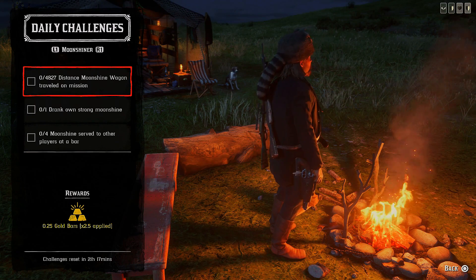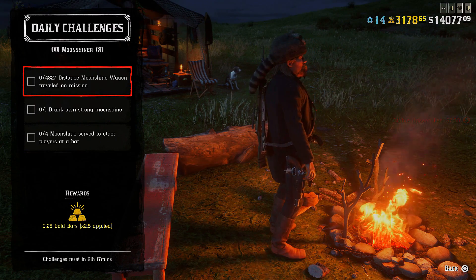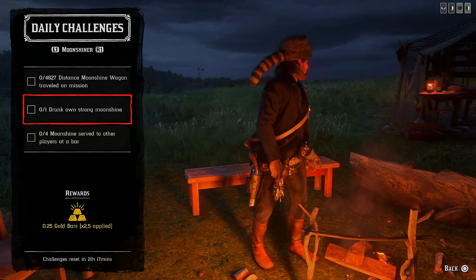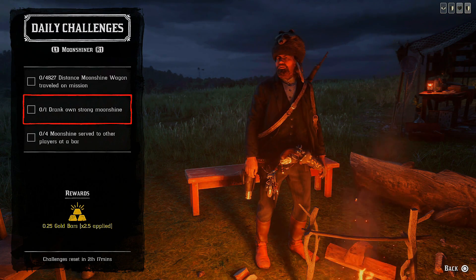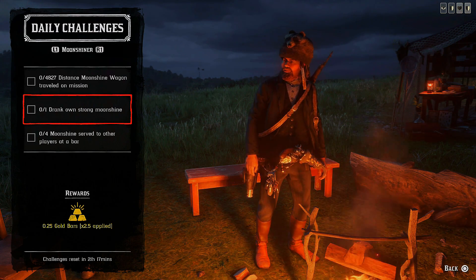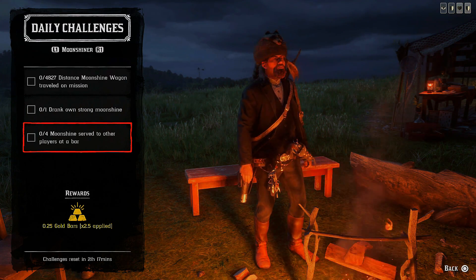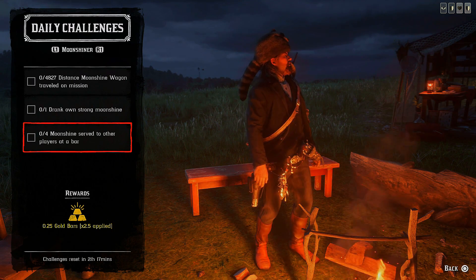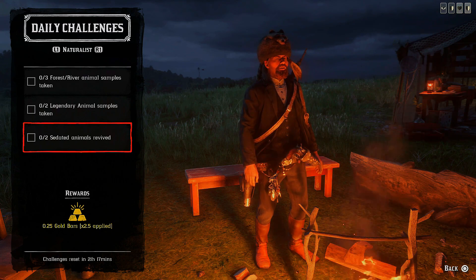For the moonshiner role: distance moonshine wagon traveled on a mission — obviously when you're selling your moonshine, travel the distance. Drunk on strong moonshine — go and drink strong moonshine from the tap in your bar when you've produced it. Four moonshines served to other players at the bar — invite any random player, friends, or posse members to your bar and serve four drinks to the same player to complete this challenge.